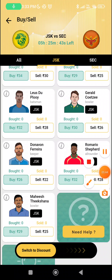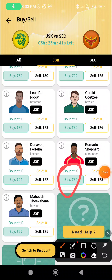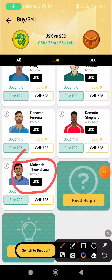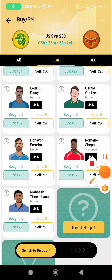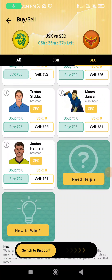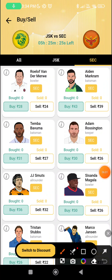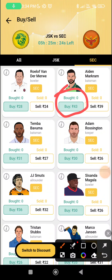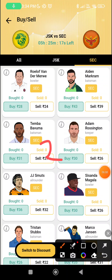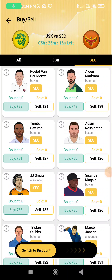Apart from that, Romario Shepard is a good choice at 32 — one wicket, 20 odd runs and the job is done. Mahesh Theekshana, if he is bowling second, will 100% be a bye candidate. Donovan Ferreira is a good pick if batting first. When we look at the EAC choices, my first choice is Aiden Markram — he has the potential to bat really well on such a track and should get a couple of overs here and there, making him a good pick to start with.